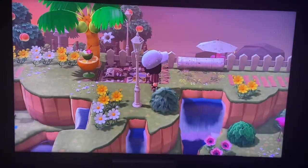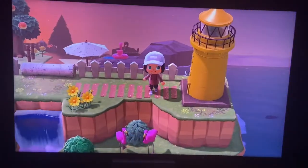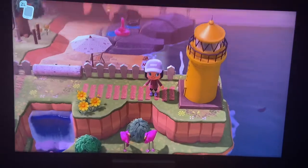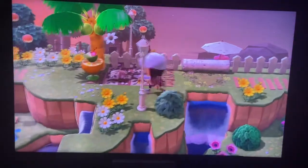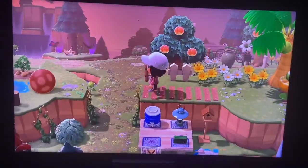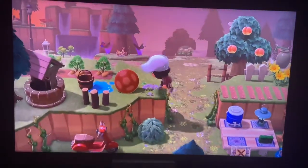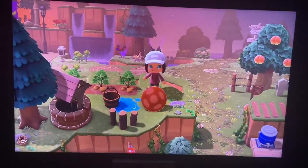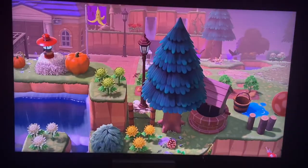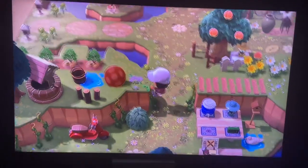Picnic area and then we have a way to the lighthouse. I love it. Coming back down. Let's go ahead and climb up this way and see what else we have. Again, I love all these custom designs that I'm seeing. Very cool. They really do help. Let's go back down.